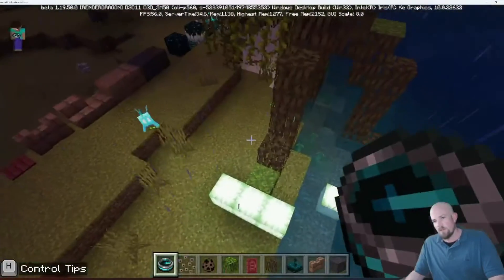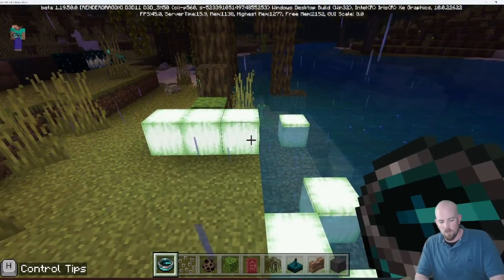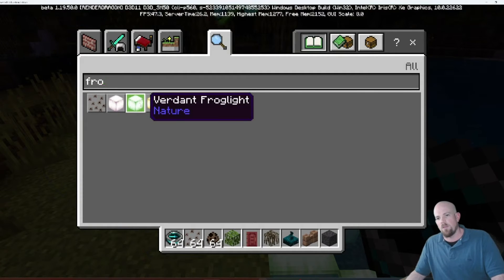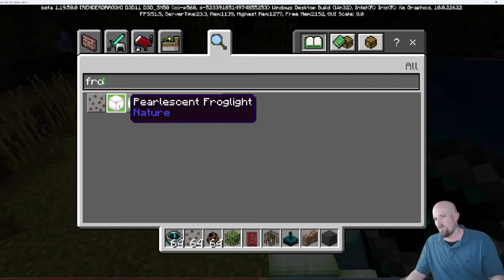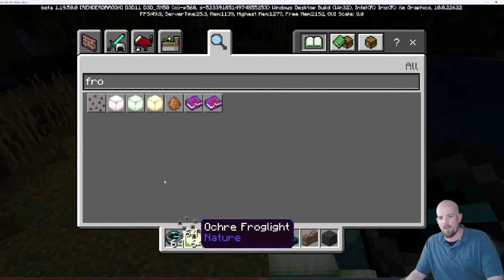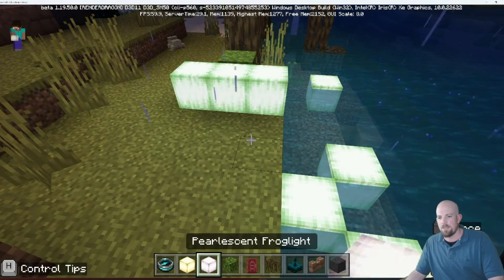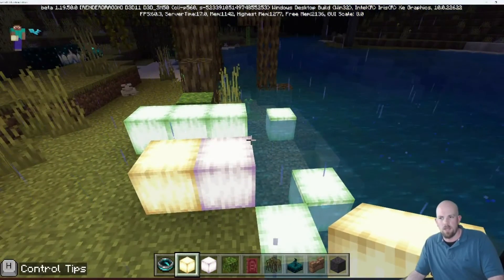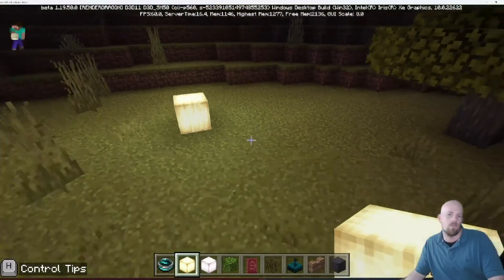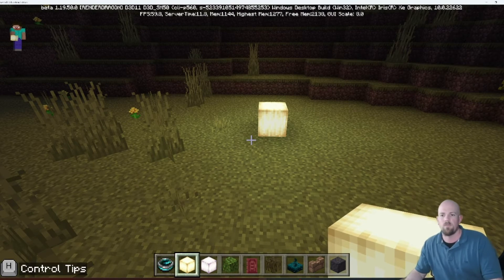These new blocks are frog lights, which have formed part of the frog environment. There are three types: ochre (yellow), pearlescent (purple-ish), and verdant (green). I can place them down and they give off quite a bit of light — similar to lanterns. I've let it go dark here, and if I place one down you can see the amount of light it gives off, which is really useful for illuminating an area.